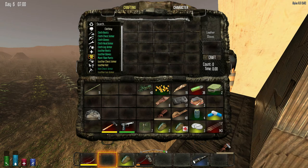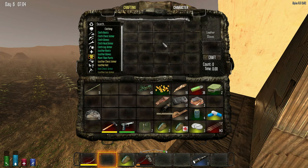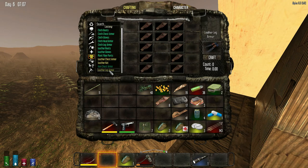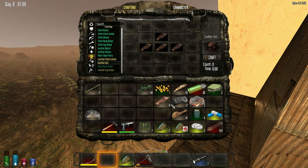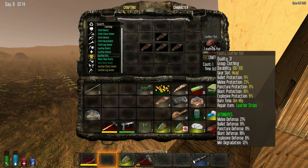So you'll get the higher quality one. Up to 22 now. Nice. Every little bit helps, right? For sure. I'll do the leather hat then. It's all about the progression, right? That's cool. So I've killed 72 zombies so far — and died zero times.